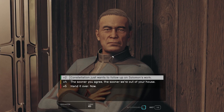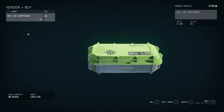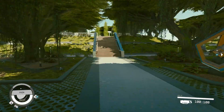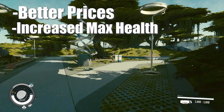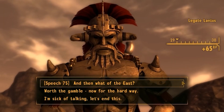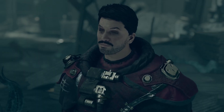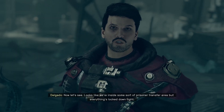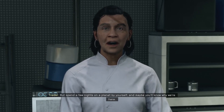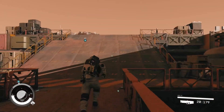Maybe you're not the violent type — you'd rather solve conflict with words rather than weapons, and maybe get a good deal every now and then. If so, the Diplomat class is probably going to be your go-to. Perks include better prices from vendors, increased max health, and increased chances of persuading NPCs. Having a high speech skill is useful in almost all RPGs, and Starfield is no different. You can get better rewards, more information, and even unlock new quests with persuasion. Bartering is also a big part of the game, so better prices with all vendors is something you can't turn down. Pair all this with increased max health, and you have one of the best classes in the entire game.